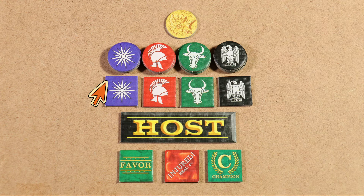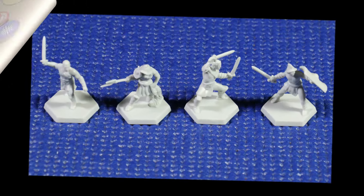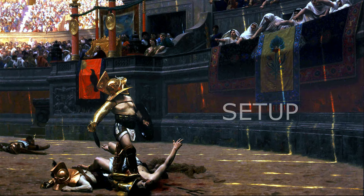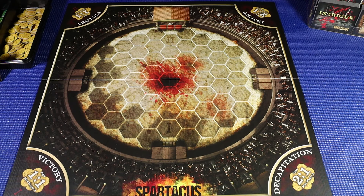Tokens include house tokens, gold, favor tokens, injury tokens, and champion tokens. The host token serves as the first player marker, as well as announcing the host of the upcoming arena spectacle. Then we have gladiator figures, which represent our chosen combatant in the arena and mark his position on the board. We begin setup by placing the game board in the middle of the table. The game board features the arena area and some wagering spaces at the corners of the board.